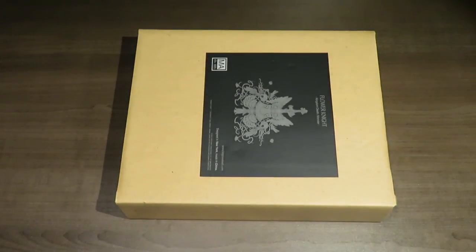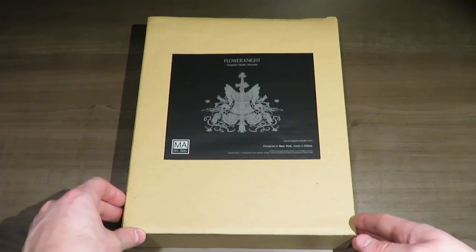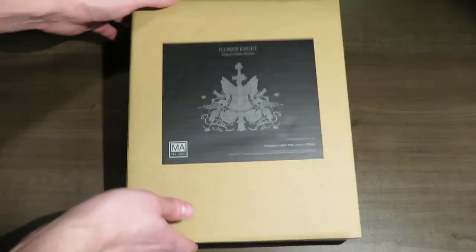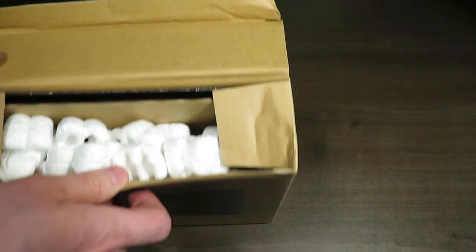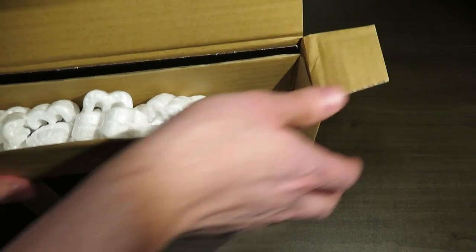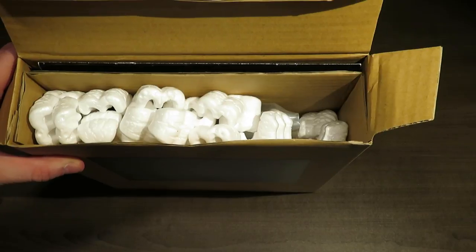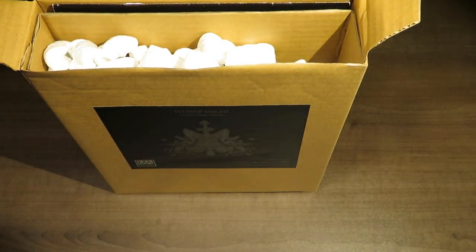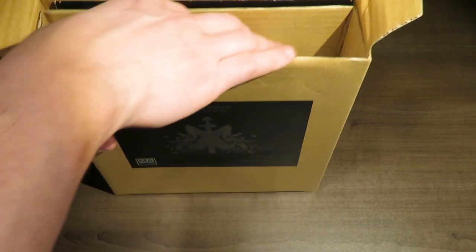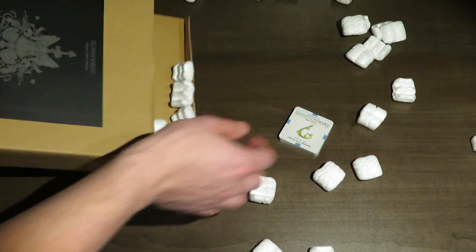First off, I'm just going to turn this around so you can see it without any wrap on it. There you go — that's about as much as you need to see. There's the icon, and then the sticker. And there you go — packing peanuts. And then as per normal, you've got a separate section which I really, really like in these boxes, keeping all of the flat components very safe.